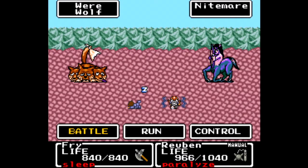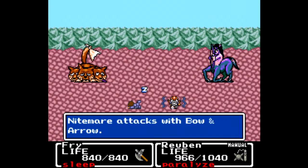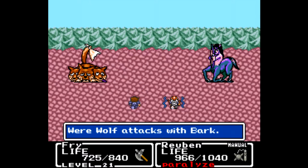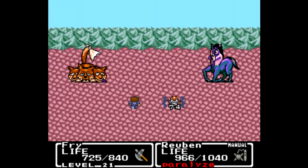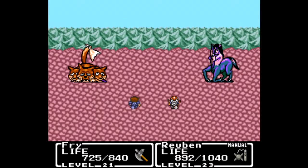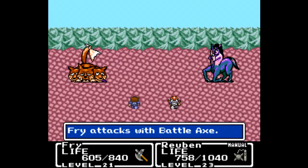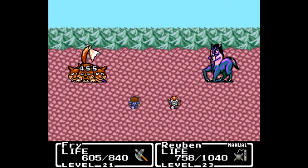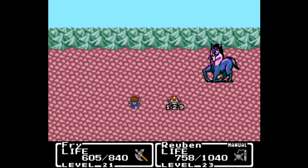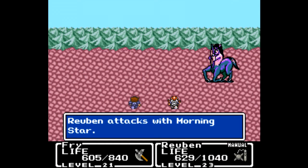It goes for a bark — apparently their bark actually hurts like it's a bite. It goes for a bow and arrow. This is not working out so well for me right now. I need Reuben to be fixed here pretty shortly. Oh, it goes for Quake now — suddenly it's faster than me. I'm gonna need to heal so much after this one. More damage on Reuben — that's fine, I'm already healing.